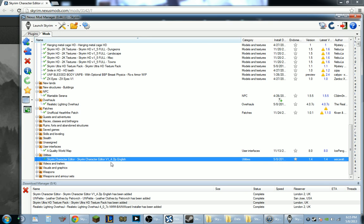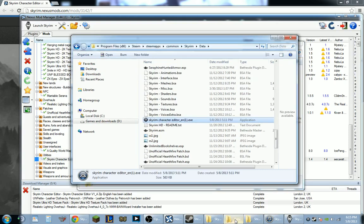Once this is installed — this particular version I'm using is 1.4 — you're going to want to go ahead and go to your Skyrim data folder. For Steam users, this is going to be under your Steam, Steam apps, common section, Skyrim and data. And it's going to be called Skyrim Character Editor EN for English, since I downloaded the English version.